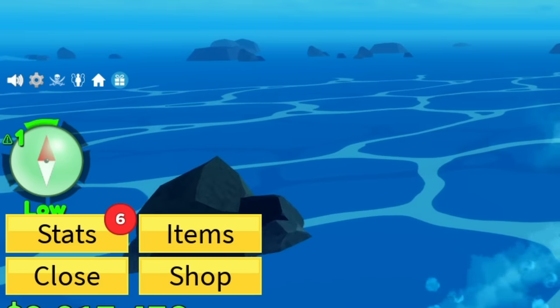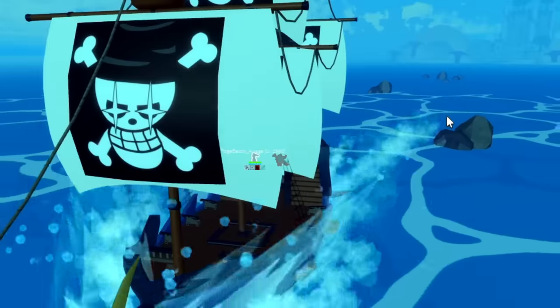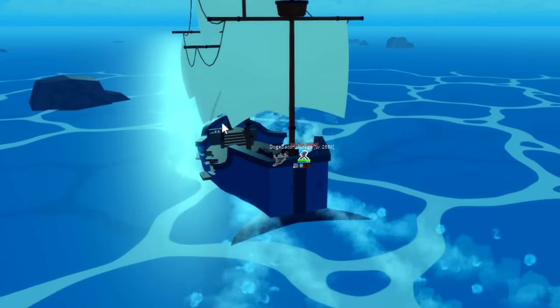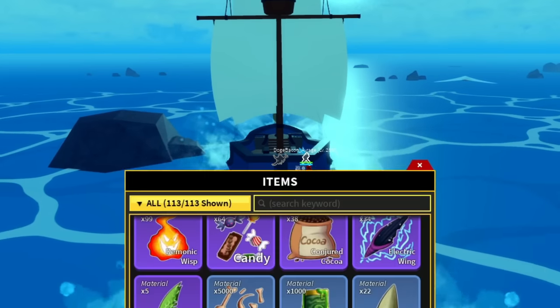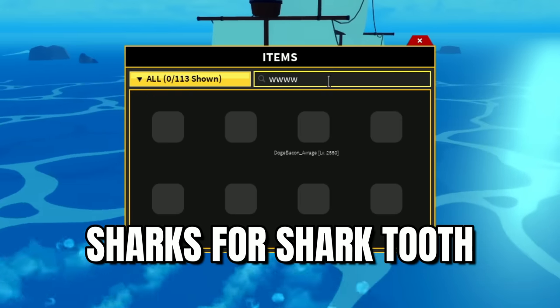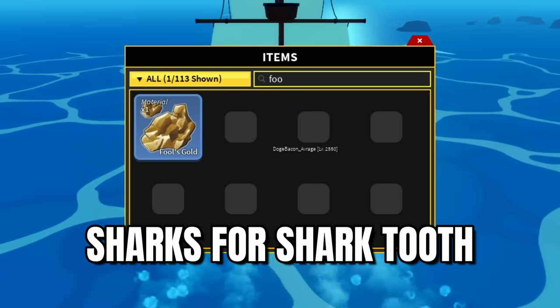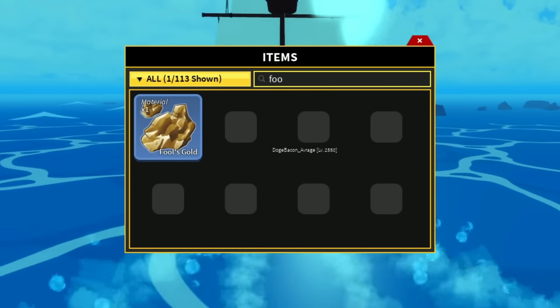On top of that, as you can see right here, it's going to get progressively harder as well. In order to get the Shark Tooth, you actually need to fight the sharks. And in order to get the Fool's Gold, you need to beat or destroy the ghost ships. I'll show you that in a bit.